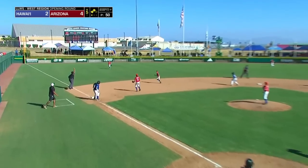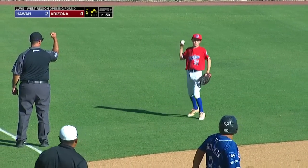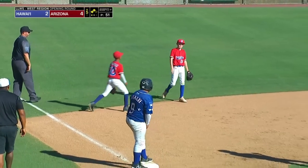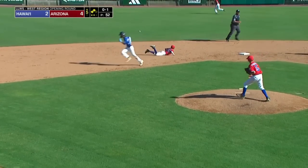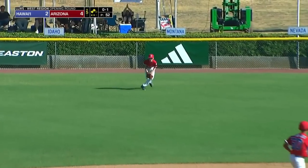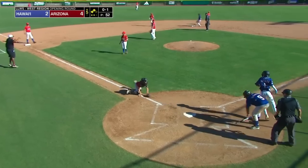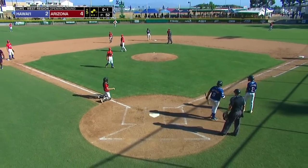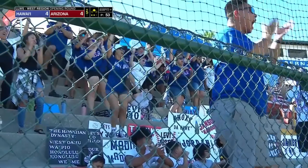Fly ball to shallow left, long run for Curtis, and he makes the basket catch. Two away. Fastball, ground ball past the glove of the shortstop. One run scores, Oya will come in — off the marker, tied. Ending up at second base is Keanu. It's 4-4, and the Hilo Little League supporters love it.